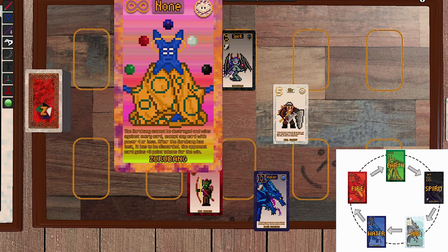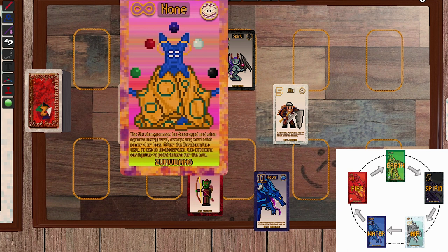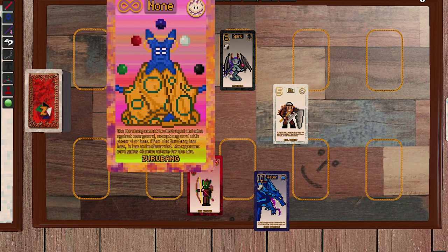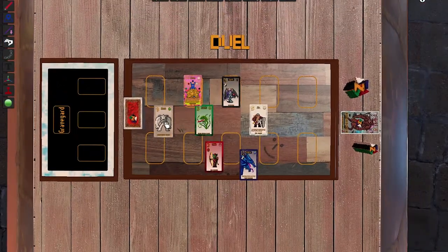The Zurubang wins against any card because he's so strong and cannot be destroyed. However, he will lose against any card with power three or less — so he loses against the Flesh-Eating Plant and the Orc Archer. He likes balance; he wants weaker units to have a chance to win, and if they do, they gain extra points and the Zurubang is discarded.